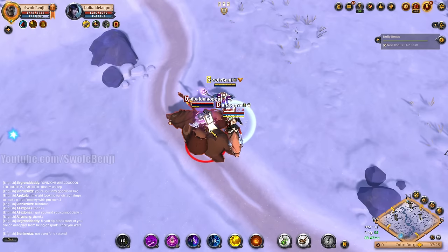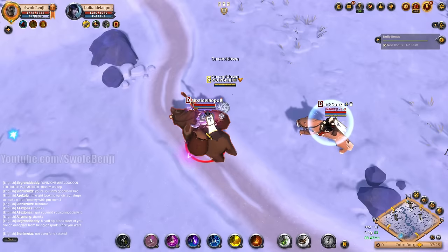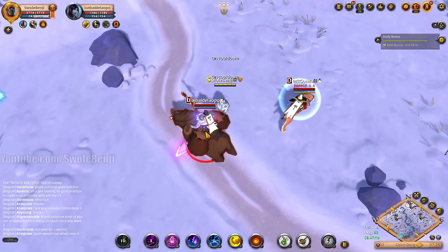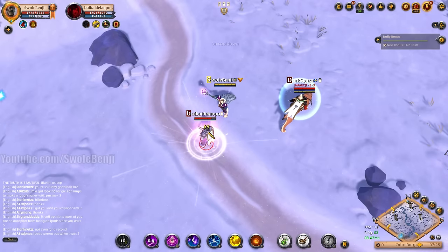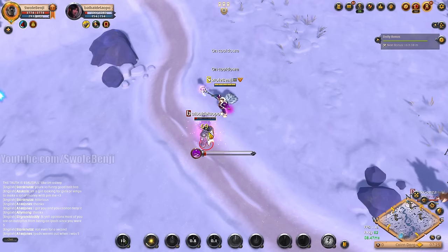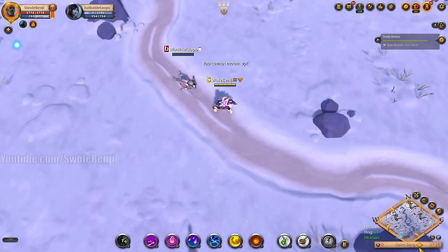Got the poison potion but he can run to safety up top. There's another player looking at me — that's bad news. He might realize this is just a bot though, and he's got an undead cape. There we go, dismounted the bot — hopefully he doesn't log out. Free loot. Thank you bots, thank you for your donation.